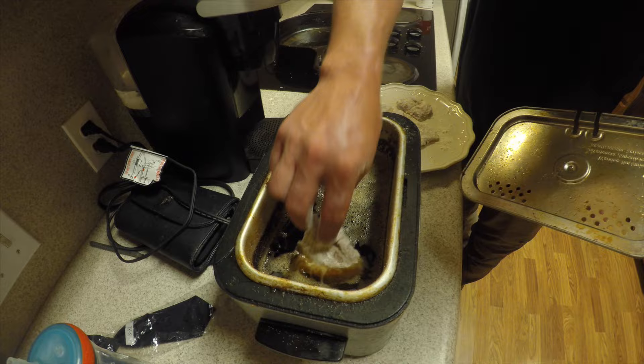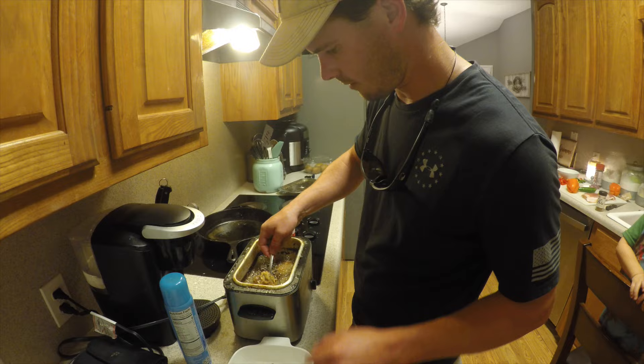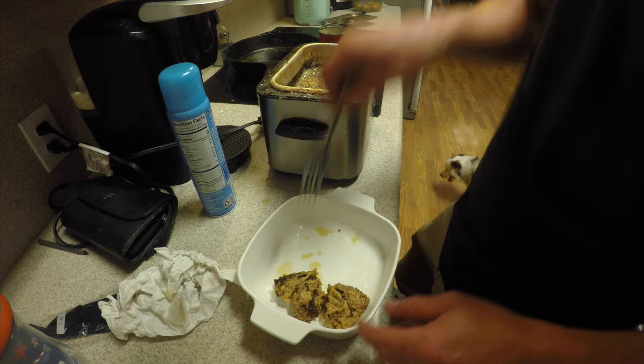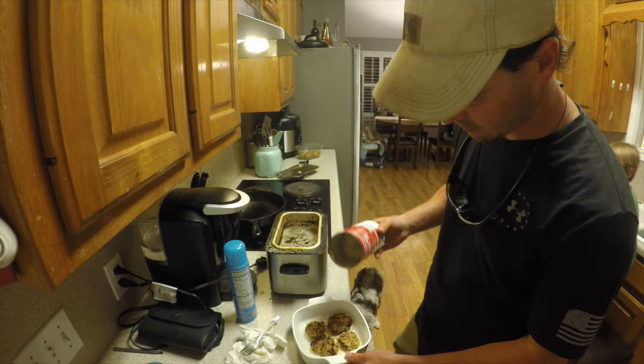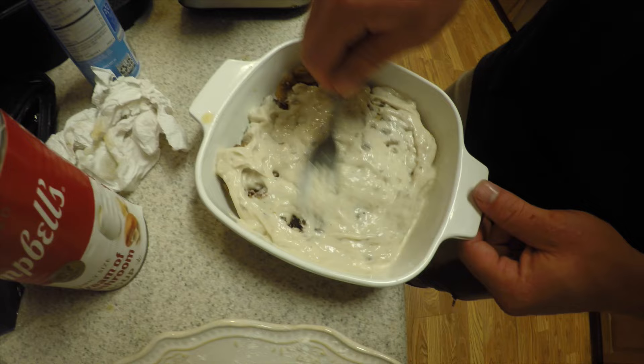We're going to dip it right in there, let it drop in, let these things crisp up. Alright, the fried dove is done — it's got a good little crisp to it. The grease from the fryer usually makes it where they don't stick too bad. So we're going to get these four out, hit them with a little bit of creamy mushroom soup, and spread it all over the dove — best we can, all the way around. Just like that.